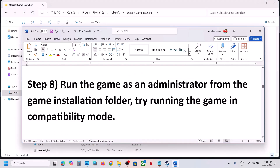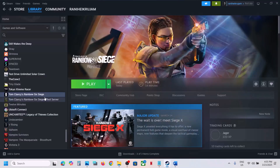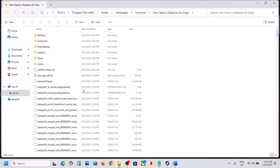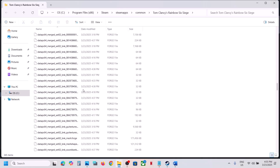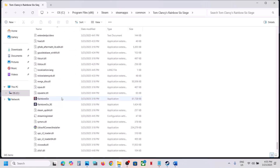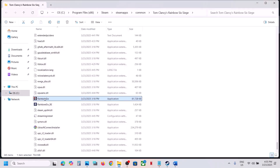The next step is to run the game as an administrator from the game installation folder. Go to the game installation folder and find the game .exe file. Right-click on the game .exe file, select Properties, go to the Compatibility tab, put a check on the box that says 'Run this program as an administrator', hit Apply, click OK, and launch the game.